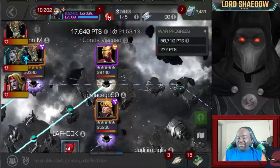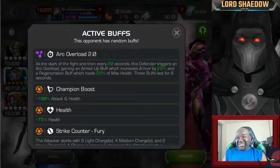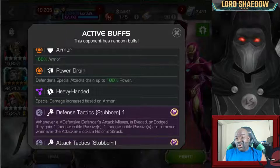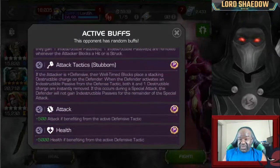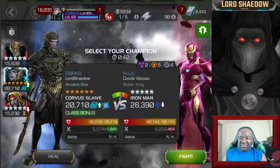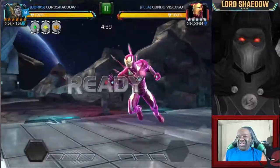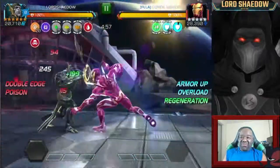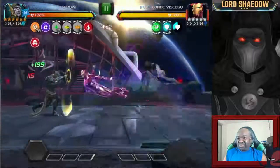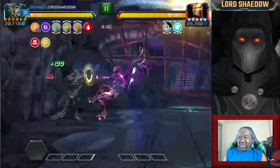They didn't put any defenders on Path 2 in Section 1. So I'm looking at this Iron Man Infinity War and I know I can get two charges off of him — he's a tech champion and also an Avenger. But he's not cleared; I've got Corvus. So I'm going in here full of confidence. I don't like that arc overload thing, so I'm just waiting it out a little bit.